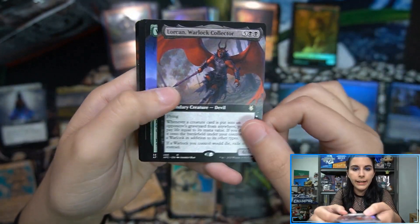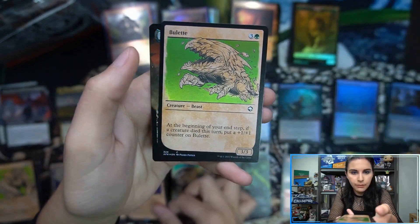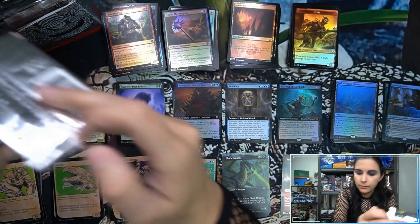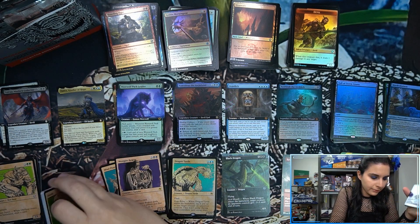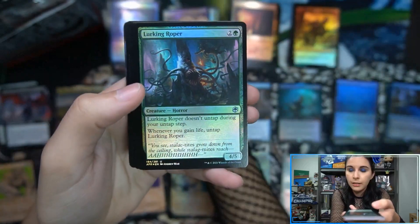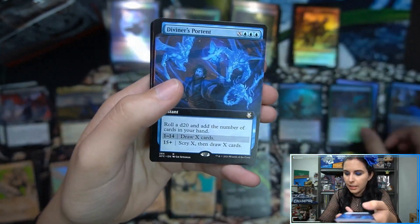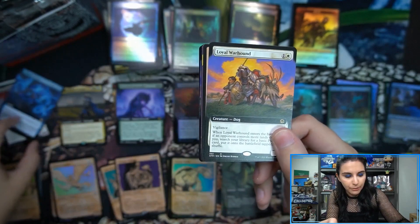Hall of Storm Giants. Lorcan Warlock Collector. Werewolf Pack Leader. Westgate Regent showcase. Asmodeus the Archfiend extended art foil rare. And a Devil token. Mordekainen is a cool Planeswalker for me to see because I remember one of the first D&D alternate covers — hobby shops have access to exclusive alternate covers — and one of the first ones I ran into issues with was the Mordekainen Tome of Foes. A lot showed up damaged.